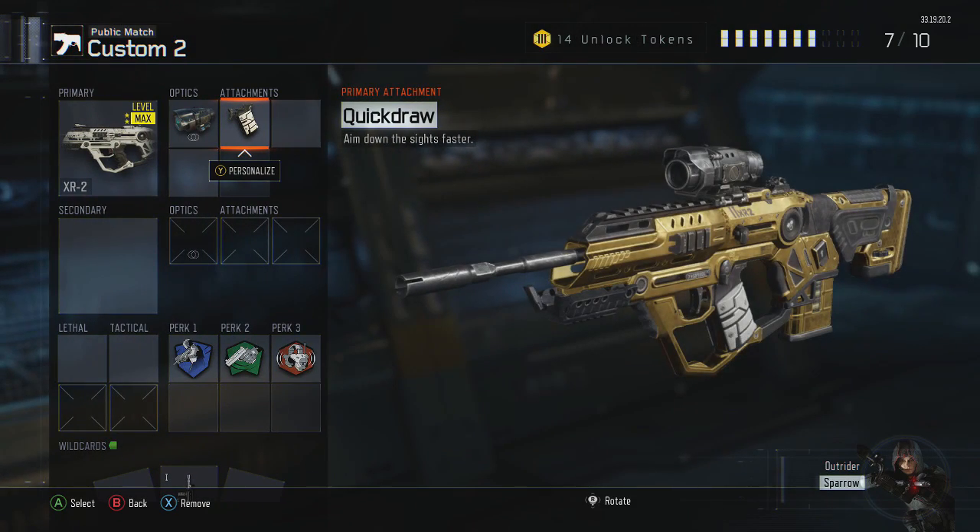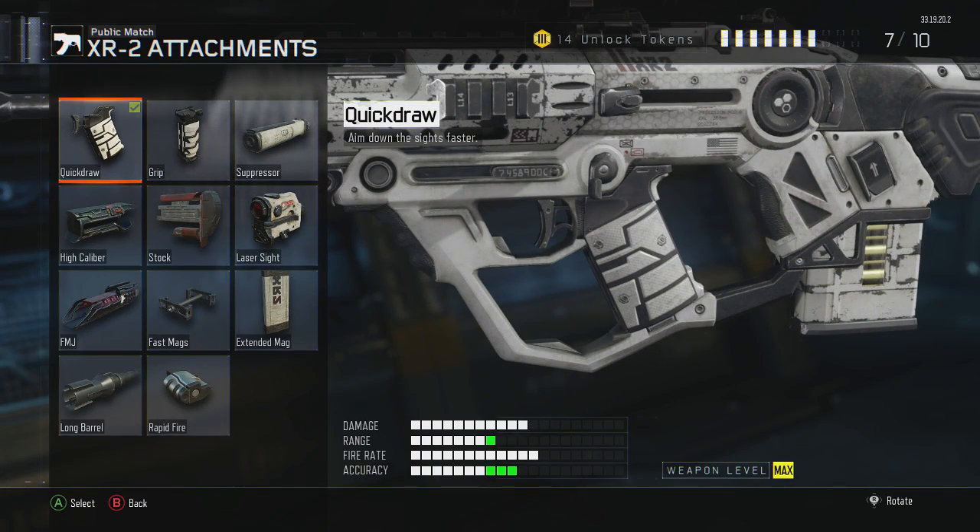Quick draw is a must for the first two assault rifles in my opinion, and honestly I think quick draw is going to be a must for pretty much every gun in the game — probably except for pistols and shotguns.